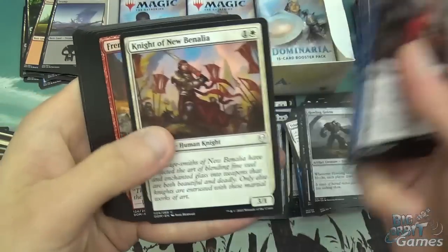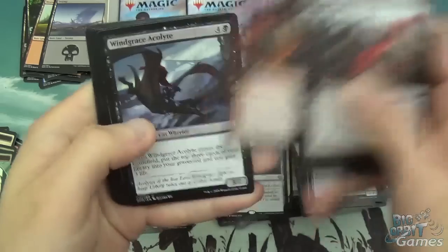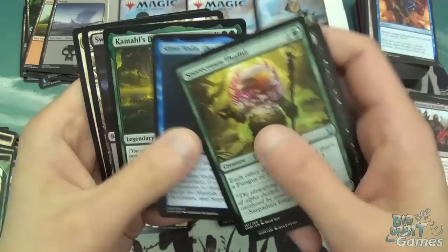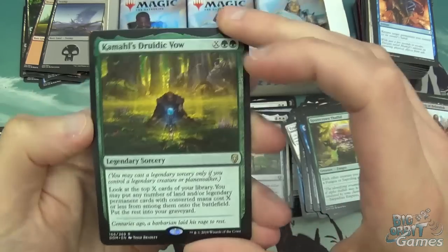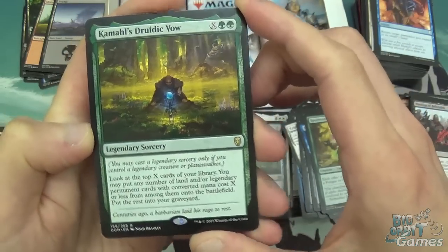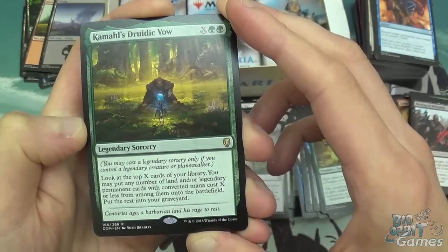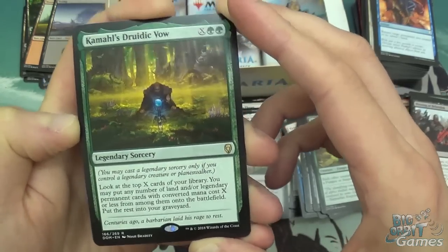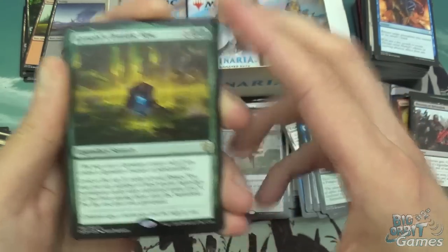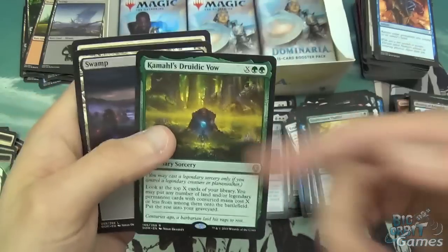Blessing of Belzenlok, Relic Runner, Knight of New Benalia, Frenzied Rage, Feral Abomination, Arbor Armament, Fiery Intervention, Shortsword, Shivan Fire, and Windgrace Acolyte. We've got Sporecrown Thallid, The Eldest Reborn, Slimebind of the Rising Deep, and Kamahl's Druidic Vow as rares. Two green and X for legendary sorcery — you can only cast it if you control a legendary creature or planeswalker. Look at the top X cards of your library — you may put any number of land and/or legendary permanent cards with converted mana cost X or less from among them onto the battlefield, and put the rest into your graveyard. Good and bad — it's only legendary permanent cards you can actually put onto the battlefield and lands. But great if you just want to get stuff into the graveyard.